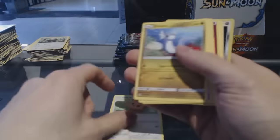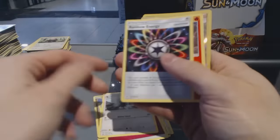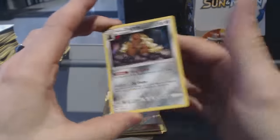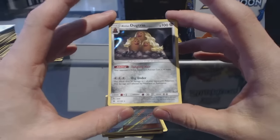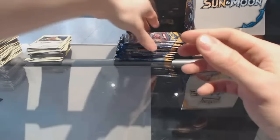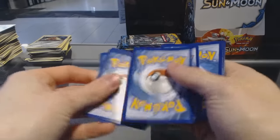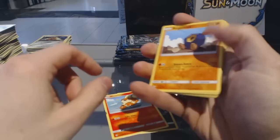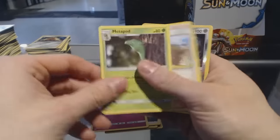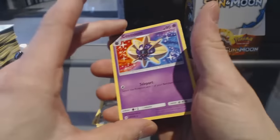Pack twenty-four: Lillipup, Dratini, Wingull, Stufful, Popplio, Drumbeak, Rainbow Energy, Torcat, Reverse Holo Lily, and a Holo Alolan Dugtrio. Back to back Alolan Dugtrio — why not — and a Cosmoem.